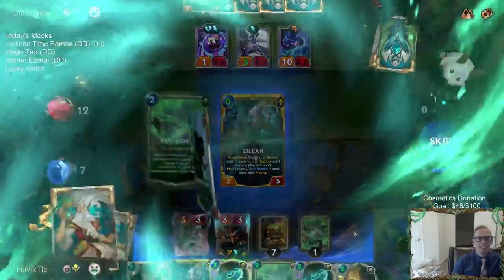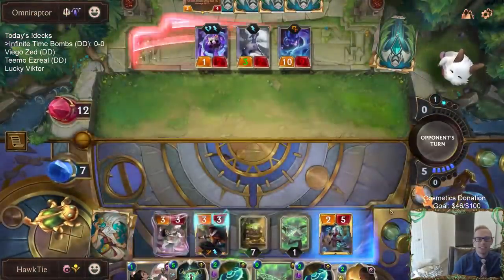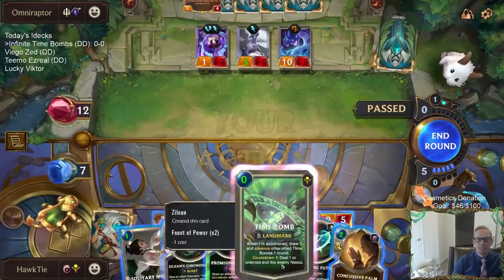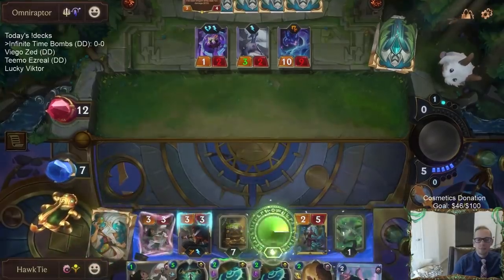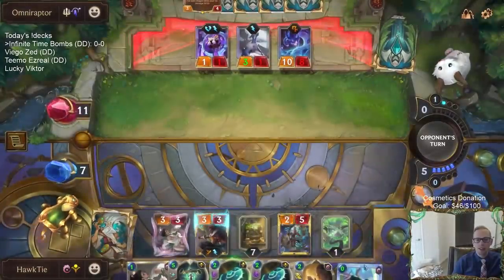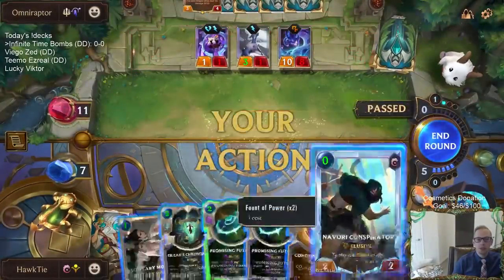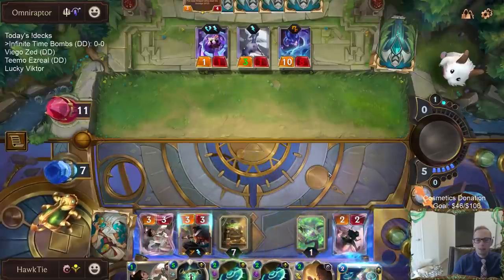Yeah, poor opponent! We are going crazy, we got our combo online. There we go, Conspirator. I actually grabbed this Conspirator because the Conspirator is important with the Solitary Monk also. We are infinite!